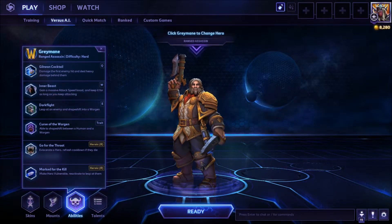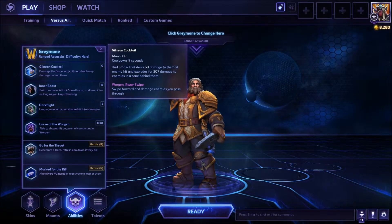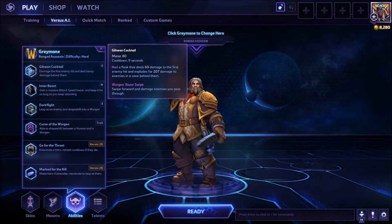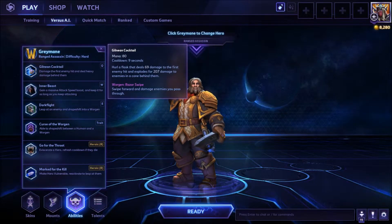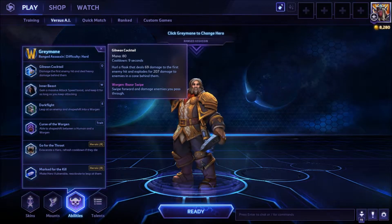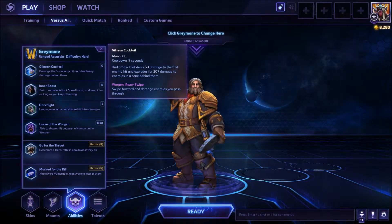Let's take a look at his abilities. So he is a ranged assassin and his difficulty is hard. His Q, W, and E have different versions for different forms. As a human, his Q is Gilnean Cocktail — an 80 mana cost with a 9 second cooldown. You hurl a flask that deals X damage to the first enemy hit and explodes for X damage to enemies in a cone behind them. As a worgen, it is called Razor Swipe: swipe forward and damage enemies you pass through.